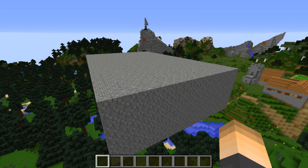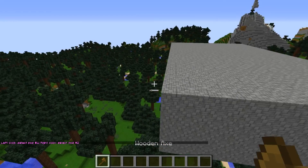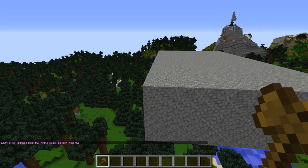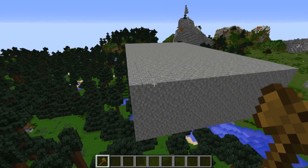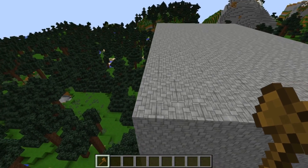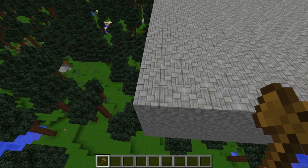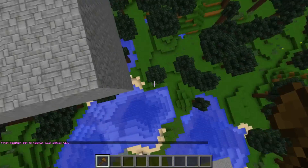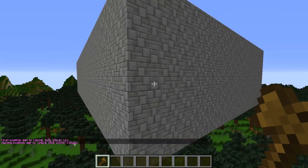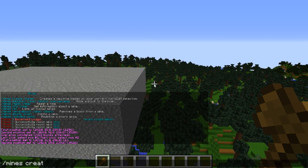The next thing you want to do is pull your wand tool given by WorldEdit. Type the command `//wand`, then select two points of your mine. Your mine can be made of pretty much anything — I made it stone to help visualize. Make sure your mine goes down, because that's how mines work on prison servers. Select your first corner with left-click, go diagonally across to the bottom corner, and right-click to set your two points.